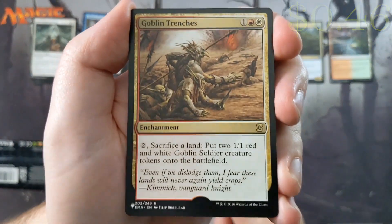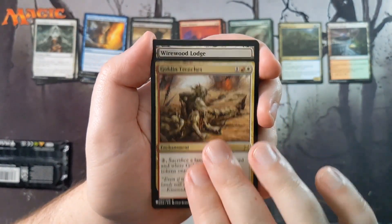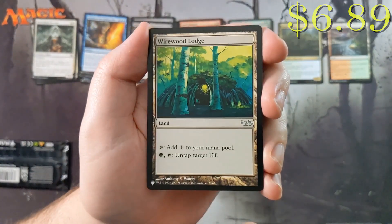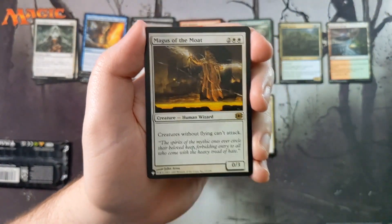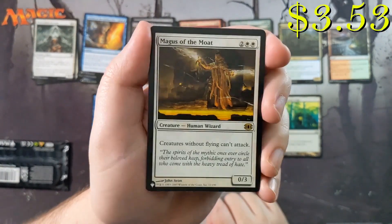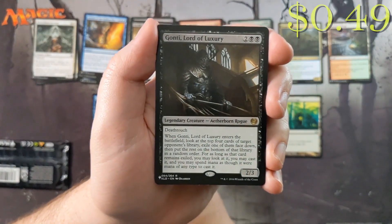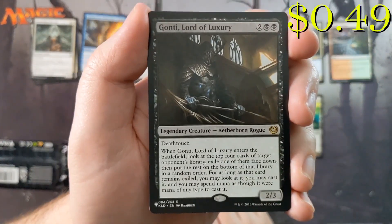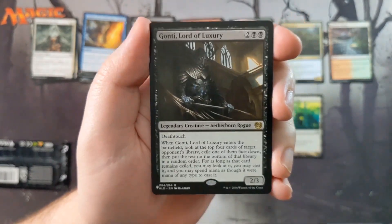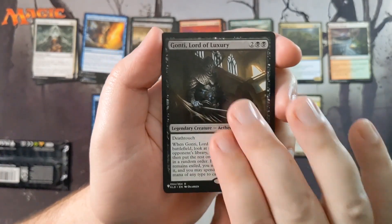Our multicolor card is a rare — we got our rare out of the multicolor slot. Don't think this is over a dollar, I'll put it down just in case. We've got a Wirewood Lodge, which is not a bad little colorless card. We got a rare in the M15-or-older slot as well: Magus of the Moat. We've got Gonti, Lord of Luxury — I love this card, I think it's great. I'm surprised that it doesn't have a higher price tag. It's actually quite a very good commander, I like it quite a bit.